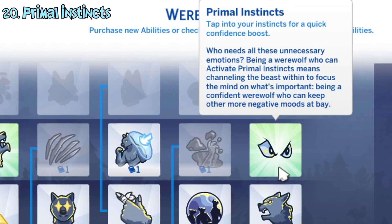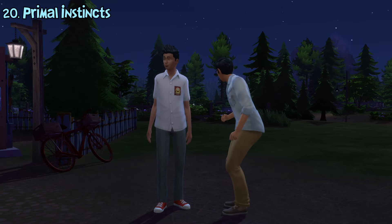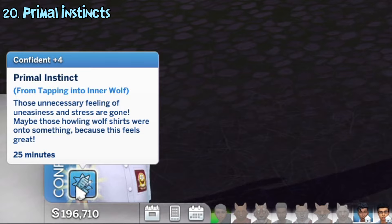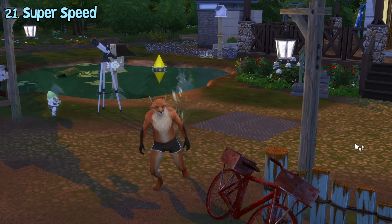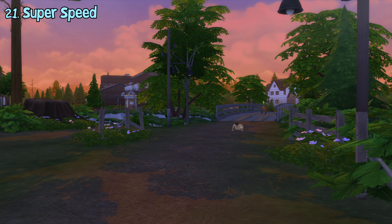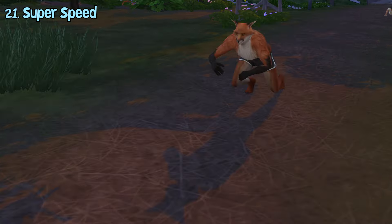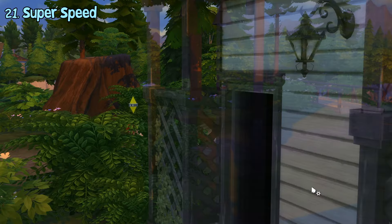The primal instincts ability lets werewolves activate their primal instinct anytime without any cooldown. Doing this will give them a +4 confident moodlet for 37 minutes. The super speed ability lets werewolves activate their super speed capability. If activated, whenever they go somewhere, they will run on all fours at an extremely fast pace, somewhat like the vampire supernatural speed ability. This can also be done in human form, which looks hilarious.